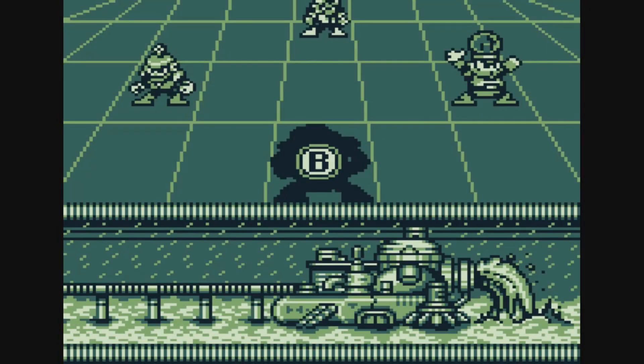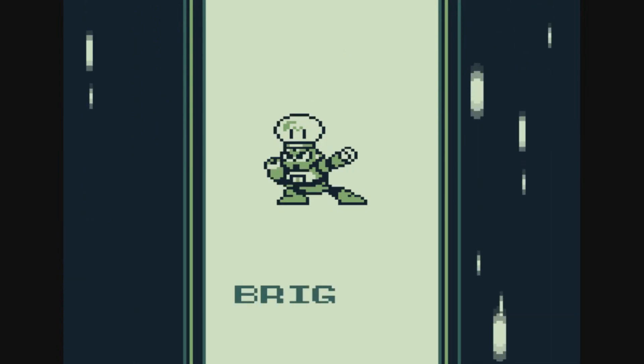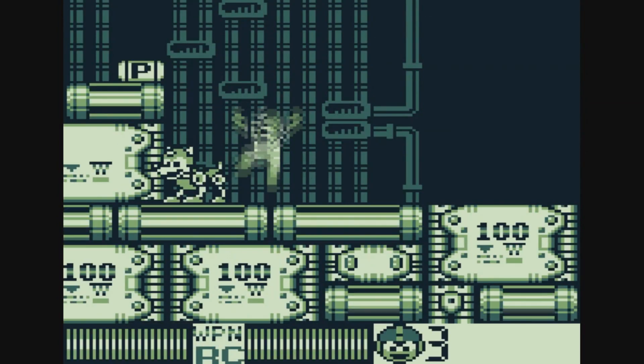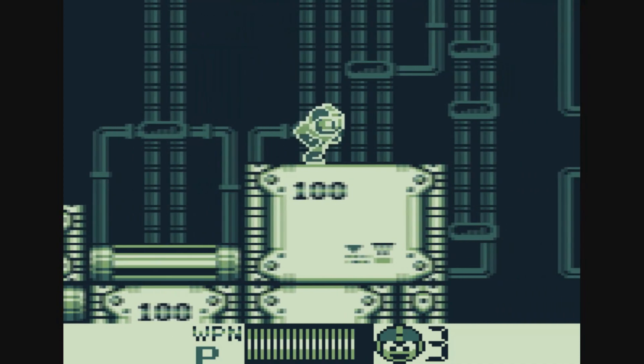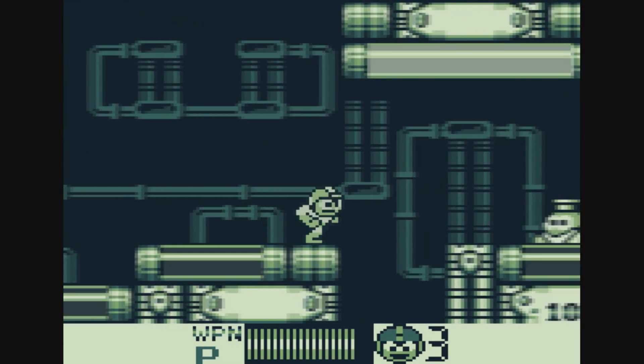Those are basically the items you can get. Once you beat the stage you can see the letters — we did get the B, so we're done with that. We can move on to the next Robot Master. We got the Rain Flush ability from Toad Man, and Rain Flush is actually the ability that's strong against Bright Man, so we're going to Bright Man next. That's kind of the cool thing about Mega Man games — once you beat a boss, the game will get a bit easier since you can pick which Robot Master to go for next.